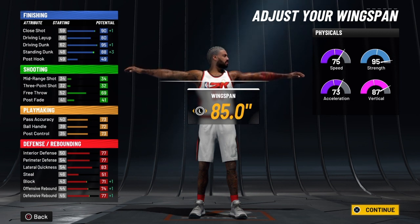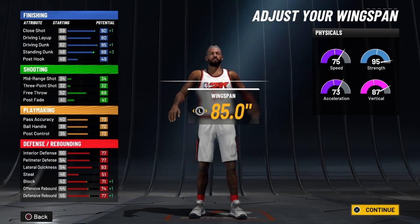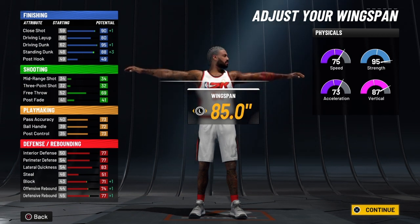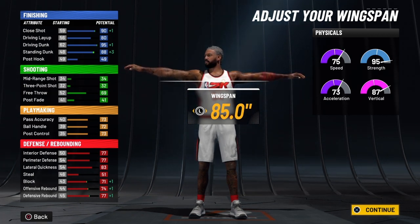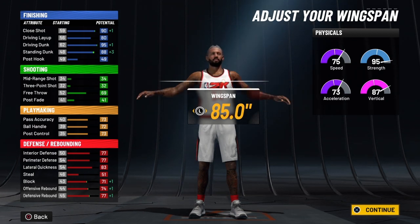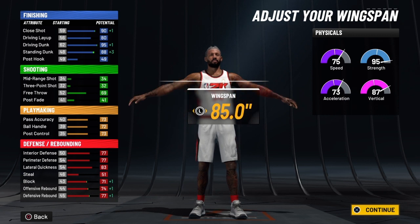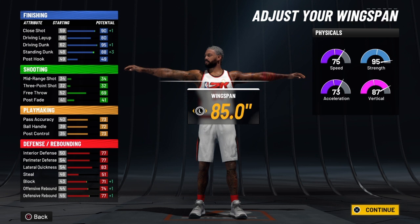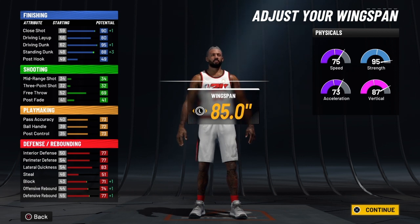You're going to have a steal of 55 at 99 overall, and with takeover that's going to be a 61 — so you'll get steals here and there. Your block will be a 75, and with takeover at 99 overall, that's going to be an 80. You're going to have a defensive rebound of 78 at 99 overall, and with takeover that's going to be an 83. Your offensive rebound will be 81 at 99 overall, and with takeover, that's going to be an 86.